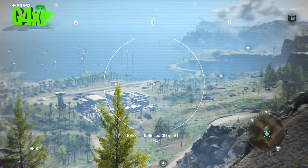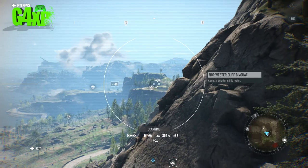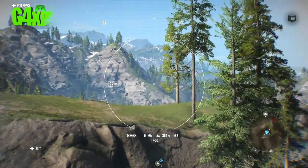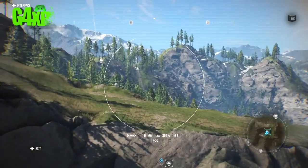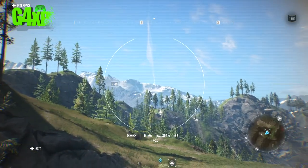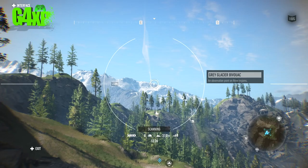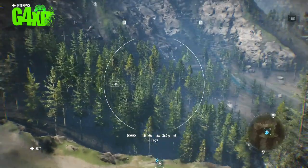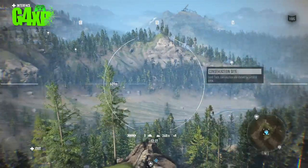The drone will even pick up another bivouac nearby. This is a very quick way of finding locations all over the map, so get into the habit when you first come to a bivouac of doing a full 360 scan. Make sure you take it as far up as possible and have a good look around.